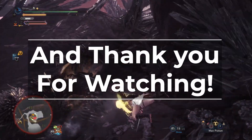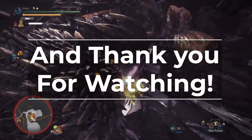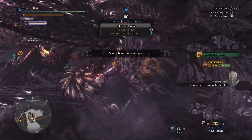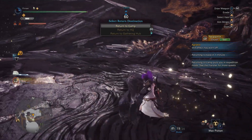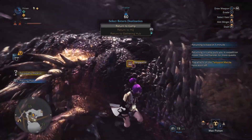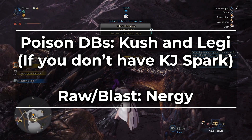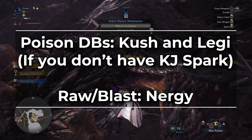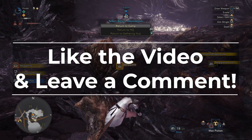Alright, that about does it. If you made it this far, thank you for watching. The video ended up quite a bit longer than normal because we wanted to make sure we included the craftable options as well. And yes, we didn't cover the Raw, Blast, or Poison DB options in this video because they're extremely niche — worth using against only 2 to 3 monsters. For Poison DBs that's Legiana and Kushala Daora, and for Raw and Blast, that's Nergigante. Raw and Blast are only good against one monster. But if those builds are something you're interested in seeing, let us know in the comments below. And of course, be sure to like the video and leave a comment if you enjoyed the content — it really does help with the algorithm.